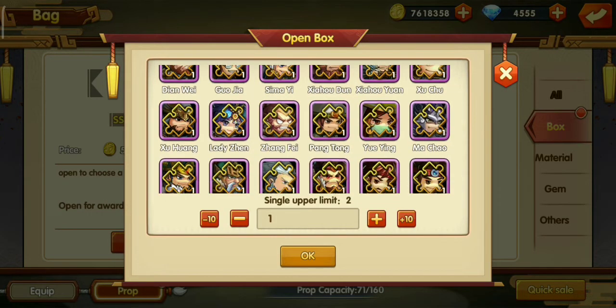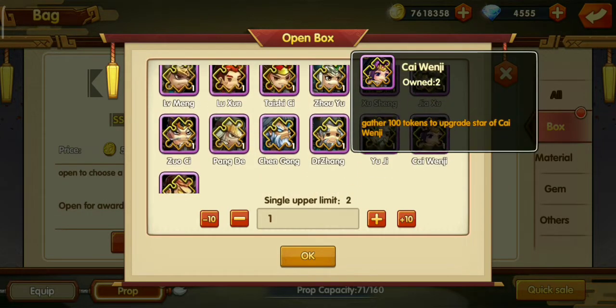In the token box you can choose which SSR hero you want. For now, Jaoyun is the one I will take.